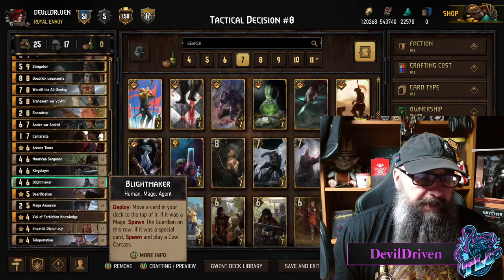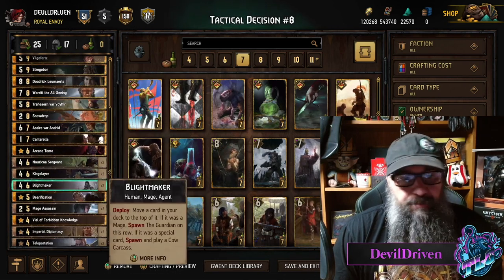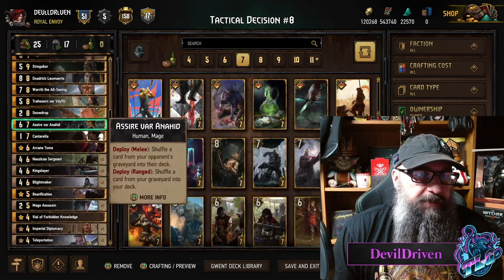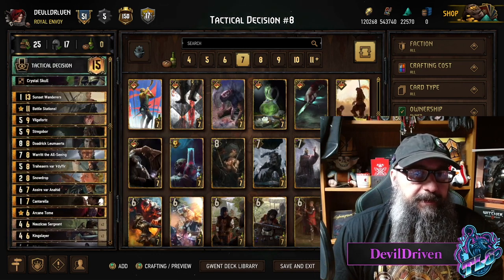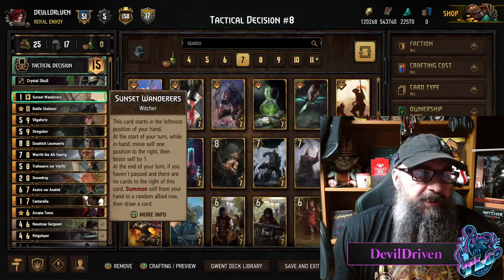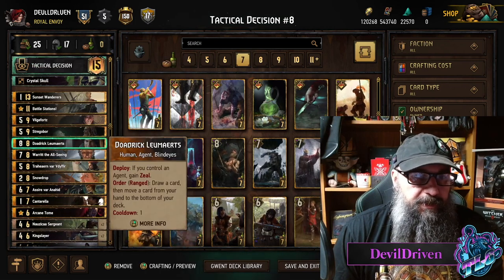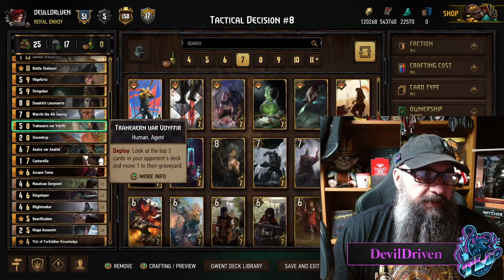Double Blight Makers — you got a backup plan with your leader if you don't draw them. You got to play these with just mages because you could set it up with the mage, and maybe you want to draw Bilgefortz or Stregobor. Sunset Wanderer — you can keep kicking them back with Dodrik. Dodrik is pretty good. You got your standard mill cards, you got the Treyhorn.